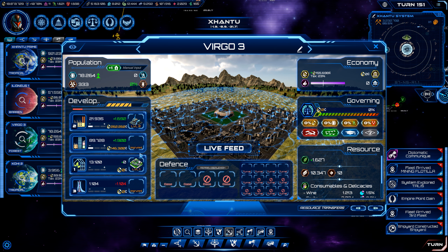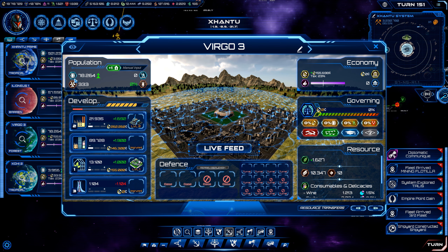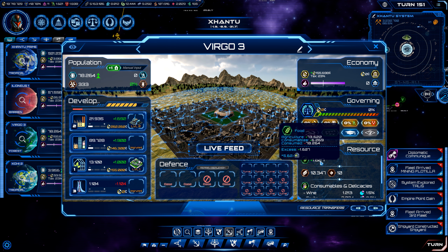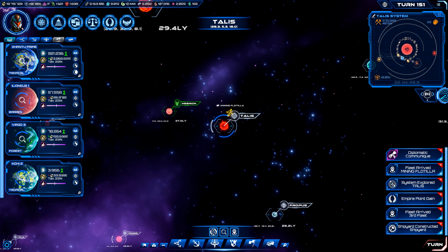I'm going to need to throw a bunch of our population into agriculture because we are starting to get low and we're almost at the point where our population growth this next turn is going to exceed our available food. We don't want that to happen. We have now explored Talus — nothing interesting there.